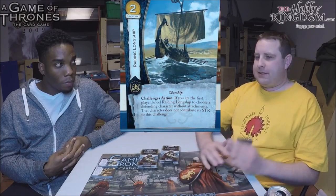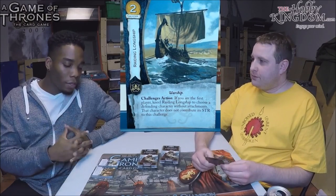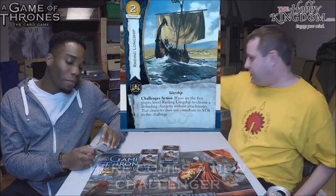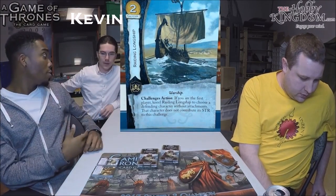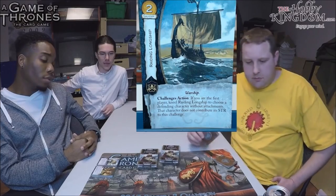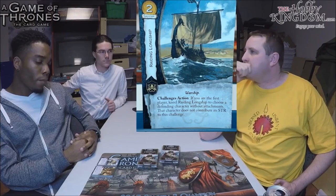But with cards like this plus Kraken's Grasp, maybe going first isn't so bad anymore. This is different from Balon who scares everyone out — here they might defend, but their character's strength doesn't count. So going first with these tools could actually be worthwhile. My current feeling is that if I were playing Raiding Longship I'd take Kraken's Grasp out — this can be tutored for and is always available, versus Kraken's Grasp which you have to draw as an event. Rob's been running three Kraken's Grasp and two Longships mainly so Euron can reliably get unopposed.